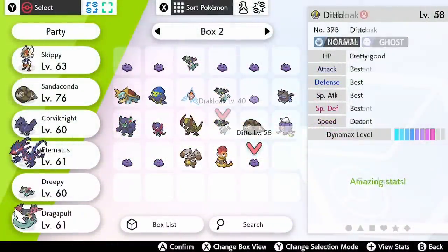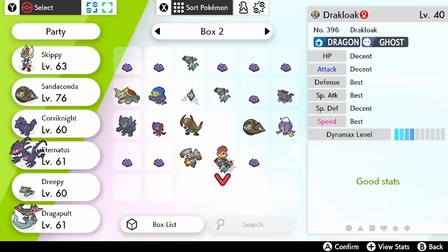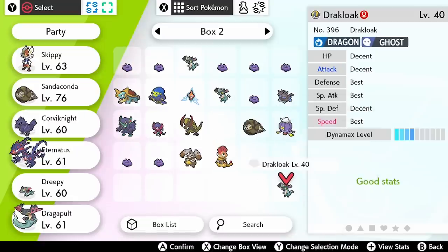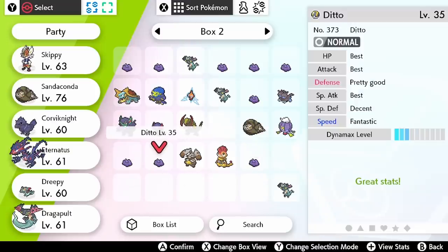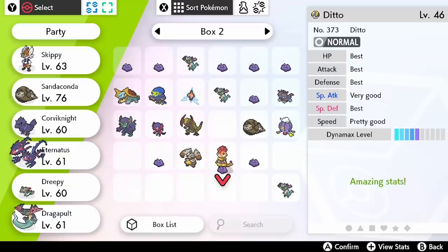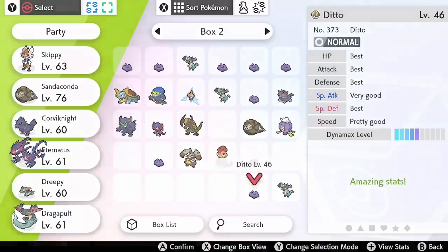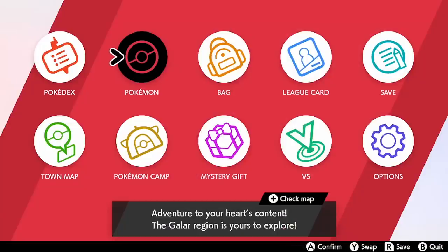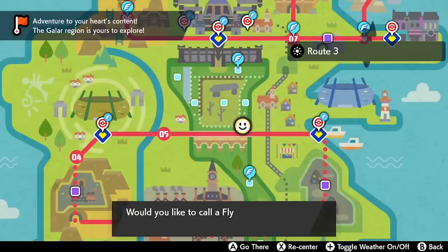This Ditto has four perfect IVs, which is great. The Drakloak we're using has perfect IVs in Speed, Special Attack, and Defense — ideal. What we want to do now is look for a Ditto whose IVs match up with these. This one here matches up perfectly — it has HP, Attack, Defense, and Special Defense, complementing our Drakloak nicely. Getting five IVs passed down makes the chances of getting a perfect baby much better; it won't happen straight away, but it cuts down the stepping stones.